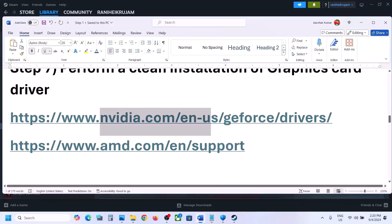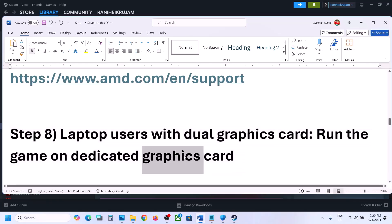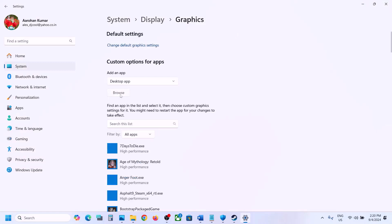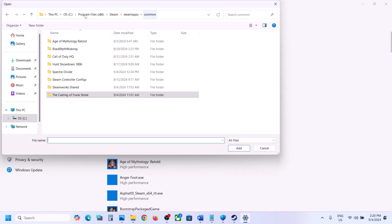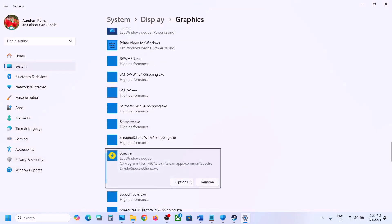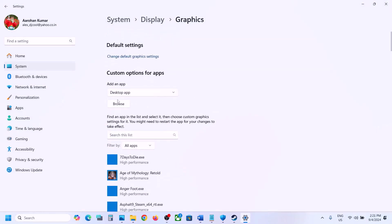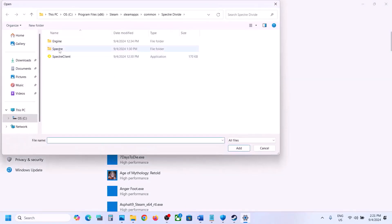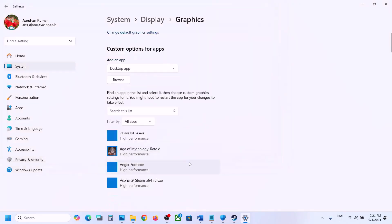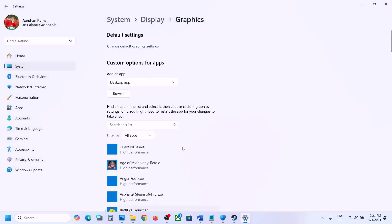The next step is to run the game on the dedicated graphics card. Type Graphics Settings in the Windows search box and go to Graphics Settings. Click Browse, go to the game installation folder, select the game exe file, click Add. Once added, click Options, select High Performance, and click Save. Again click Browse, this time open the Spectra\Binaries\Win64 folder, select that exe file, click Add, click Options, select High Performance, and click Save. Launch the game and check.